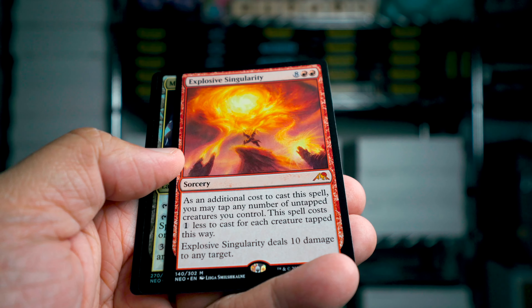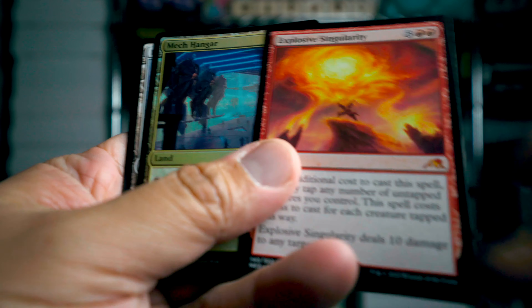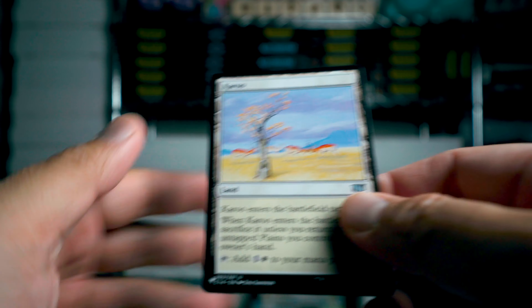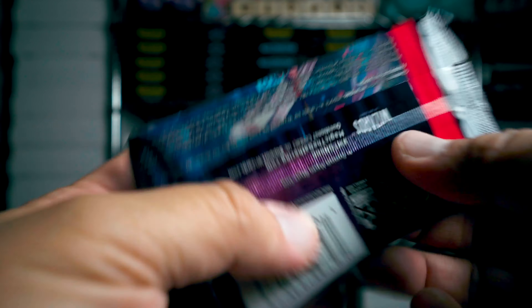Mythic — Explosive Singularity! This looks like a really cool mythic card. And then Karoo from the list.